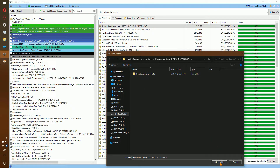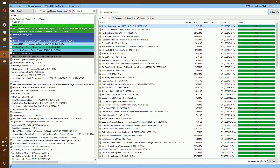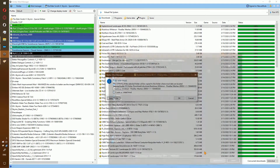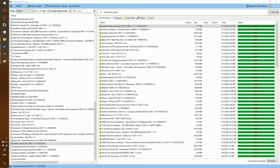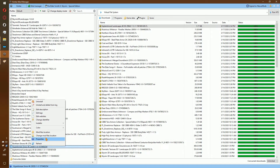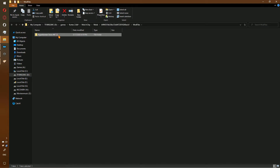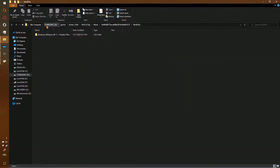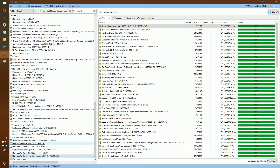Next is Hyperborean Snow, then Septentrional Landscapes, Illustrious Whiterun 4K, and finally the last one is going to be the Parallax Meshes. Open each one of these, rename the folder to Data so that each one contains the Textures folder. Then enable them on the left.